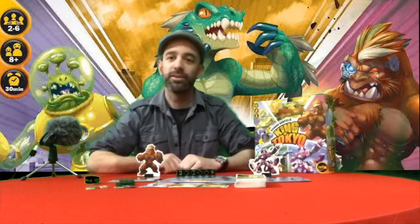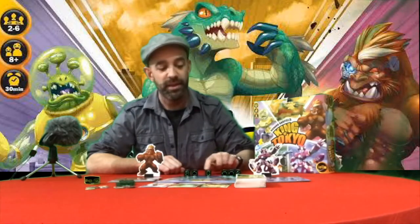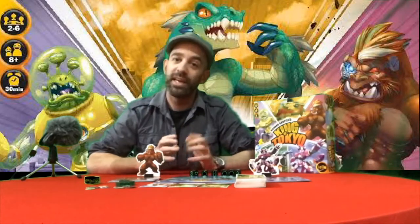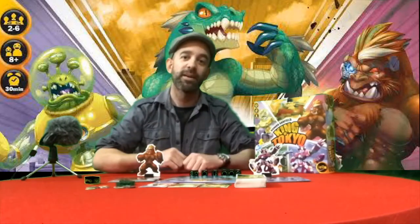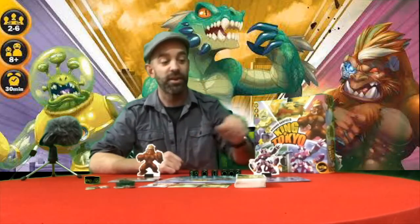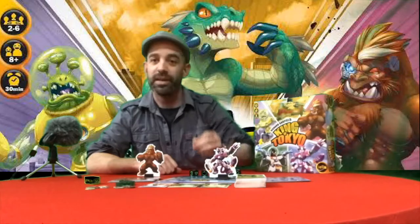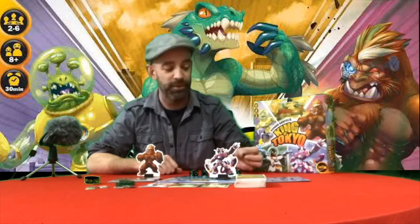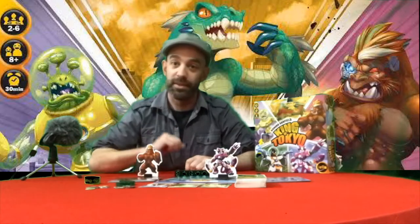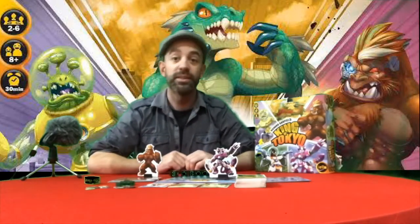In the first turn of the game, all players roll the six dice and the player with the most claws enters Tokyo first. They roll their dice and do all the things they would like — collecting victory points, collecting power cubes, and doing damage. However, they can't heal because they're at full 10 health at the start, and they can't deal damage because everyone is outside Tokyo. At the end of your turn, if nobody is inside Tokyo, you must enter Tokyo itself.